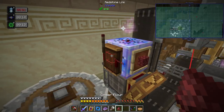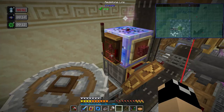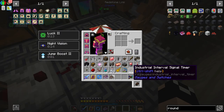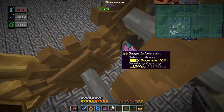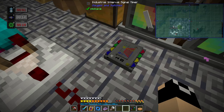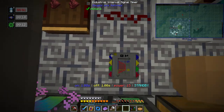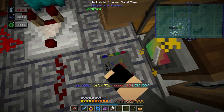Setting up a redstone link in receive mode. Then setting up an industrial interval signal timer — a bit cheaper and easier to set up than an hourglass. It sends redstone to all nearby blocks, and we adjust the time — on for one second is fine, but we increase the off time. I only want it to drop netherrack about once every eight seconds.